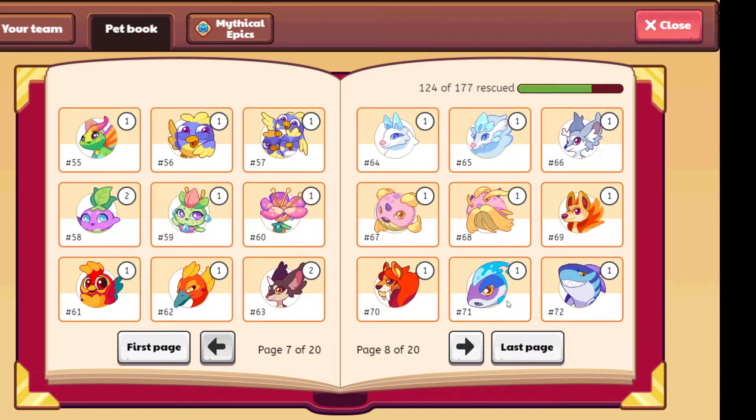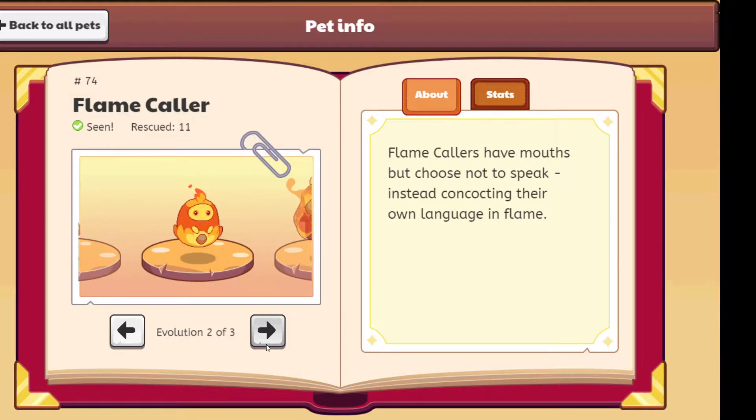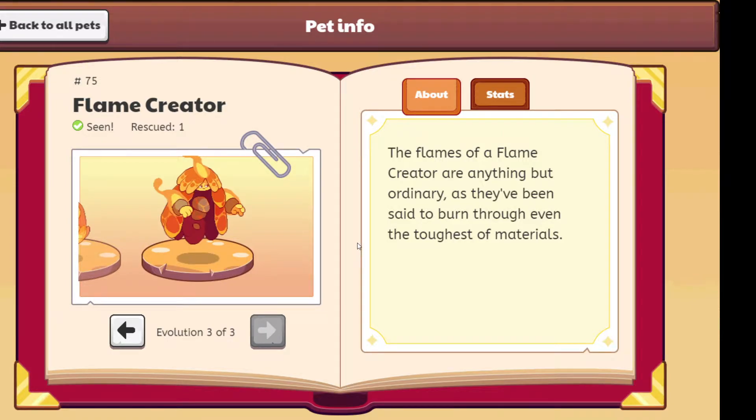Okay, so this page has Crookfang. Now we have the Flameneak version. The Flameneak, I like it. The design is cool, I like the fire at the bottom, I just like how it flies, it leaves a nice shadow on the top. Simple but cute in my opinion, 10 out of 10. The Flamecaller, I really like it, it kind of looks like an avocado in my opinion. Even the middle looks like a seed of an avocado, and the flames are cool at the top — more evolved. And the Flame Creator: we have rescued one, I like how the head and the arms have flames too, which is cool. This one will be an 11 out of 10, this one is a 10 out of 10.